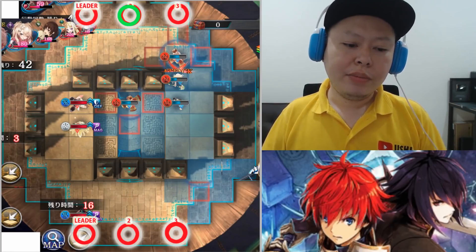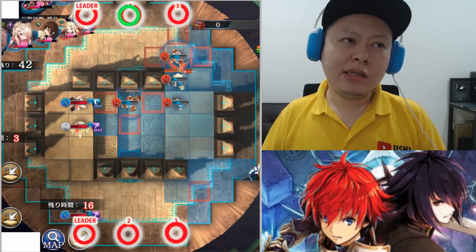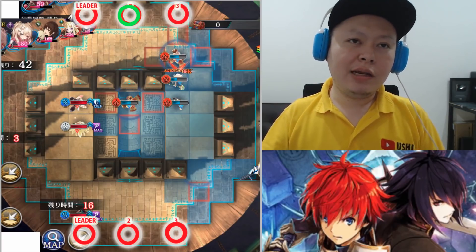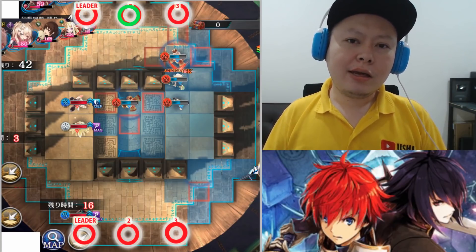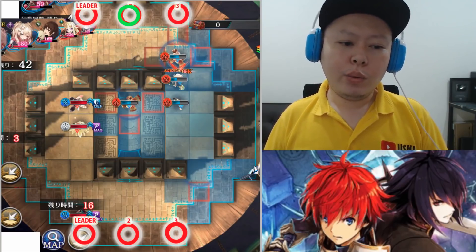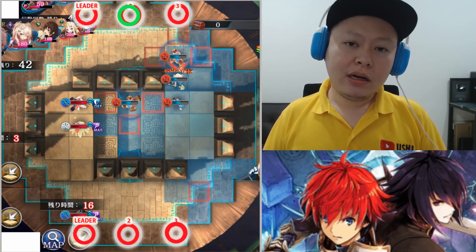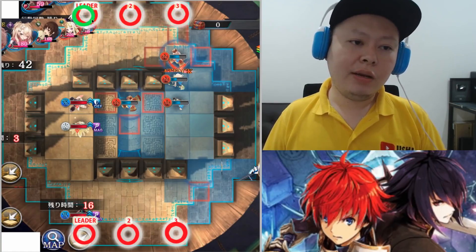Quicken is also very important in arena. If my Selena has Quicken and the enemy's Selena doesn't, my Selena can attack twice before the enemy acts. That extra damage output can be the difference between winning and losing.